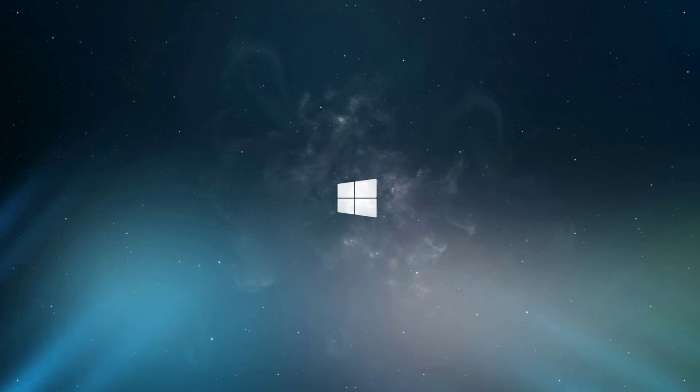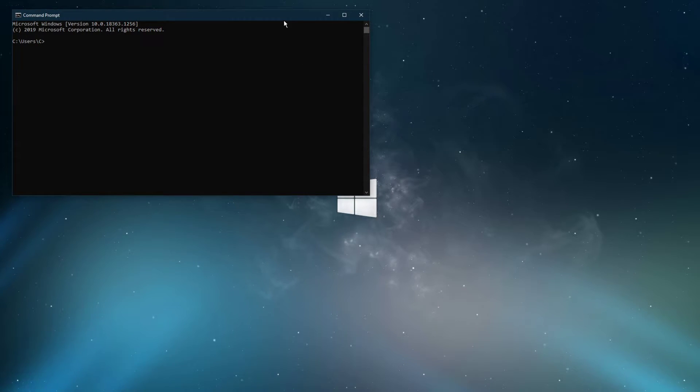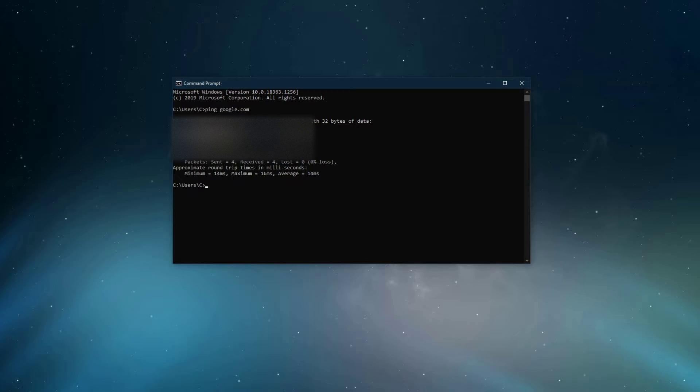Next, open up your command prompt by searching for CMD and hitting enter. Use the command ping google.com. This command will check your latency and packet loss to Google servers. If your ping is higher than 100ms or if you encounter any packet loss, then you should make a few changes to your connection and follow the next tweaks.